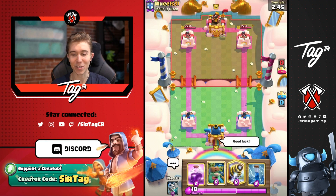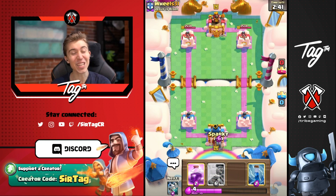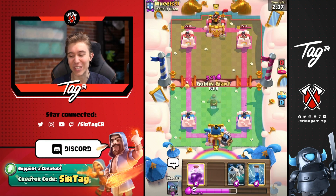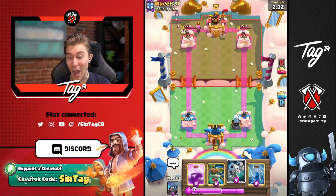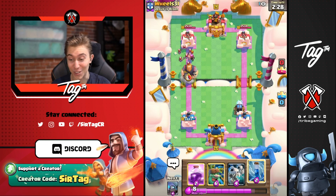We got a game here. We're going to send out a good luck and see what's up. We can Sparky in the back and find out if he drops anything of substance — we just kite it right into our Sparky with the Goblin Giant. He's going to go for Firecracker and go opposite lane with bats. I could ignore that and 3-crown him.